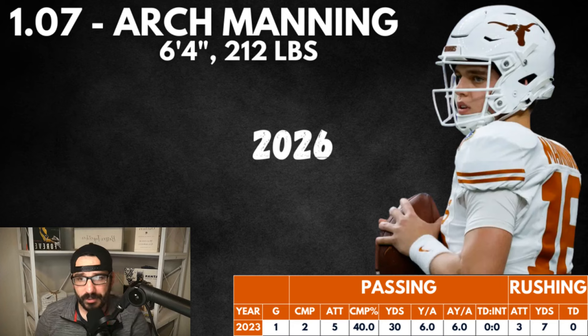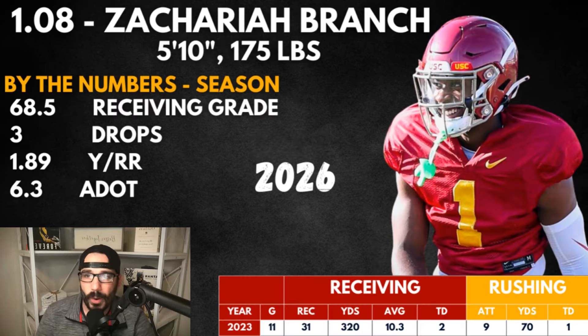Arch Manning at 1.07 — first quarterback off the board. If JJ McCarthy were in this draft he might be there; Quinn Ewers didn't get drafted since we're seeing if they'll declare. Arch is coming back — this is a ceiling play. Do you believe he can lead Texas in the SEC? It's risky. It's risky to take a quarterback this high, especially one going into the SEC. If he doesn't do well or struggles, he's going to depreciate in value. At 1.08 — Zachariah Branch — I think that was the steal of the first round, and I drafted him.